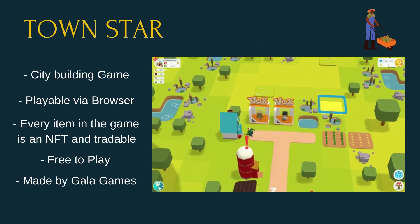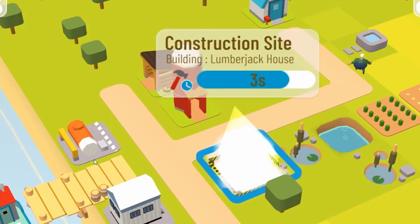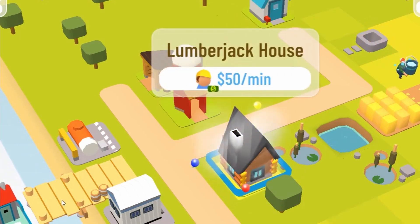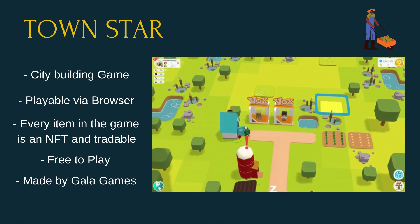Townstar is a city creation game with similar gameplay and operation to games such as Farmville and SimCity. The difference from similar games is that it runs on the blockchain — every item in the game is produced as an NFT and can be sold to other players. The game is produced by Gala Games, is browser-based, and can be played in any browser that supports HTML5. You create equipment and various buildings to build your city by crafting from in-game items you find. Each piece has a monetary value and the game is free to play.